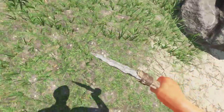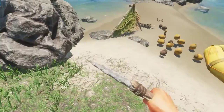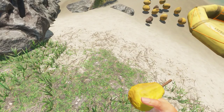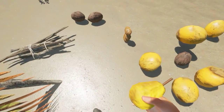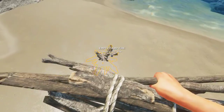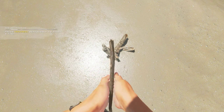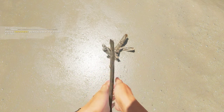We've got a good handful of fibrous leaves, though I keep dropping everything. Let's start our fire again and get some food going, seeing as we have that crab meat. Well, it says crab meat — I really don't believe that from the way it's looking.